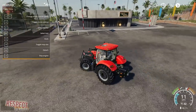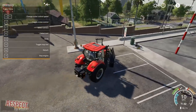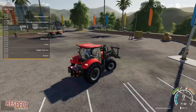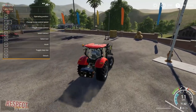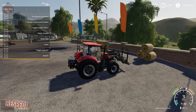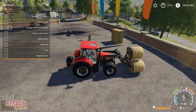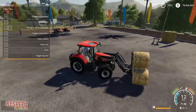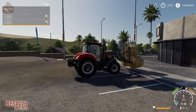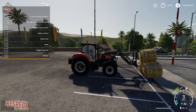Now let's go over here and grab the round bales with the bale spikes. They operate the same as the square bale forks. Change to operating position, ease on in here, and they grab. At this point we can drive them around wherever we want. Stop, hit Y, Y again to unload, and there we go.